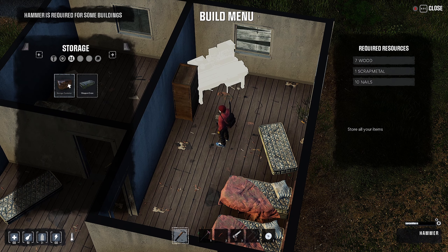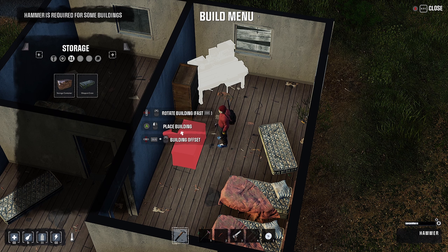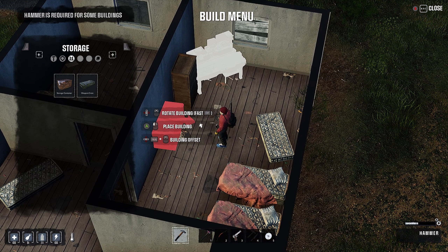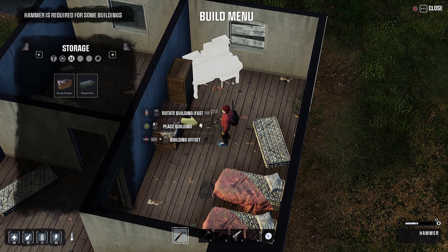Storage container - I can make a weapon crate with four wood, scrap metal, and eight nails, for storing weapons only. And then a storage crate will just store all my items. I feel like I want this to face the other way. Placing is a little weird, but I'm okay with this.